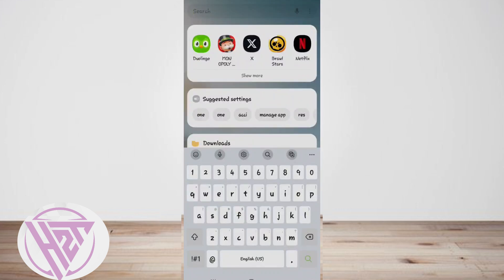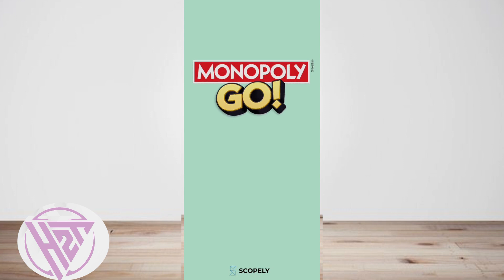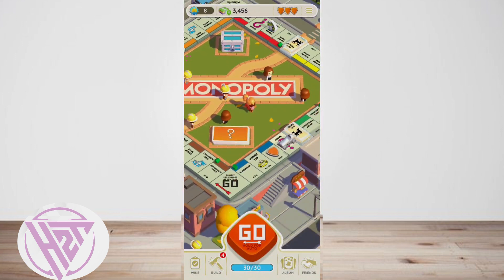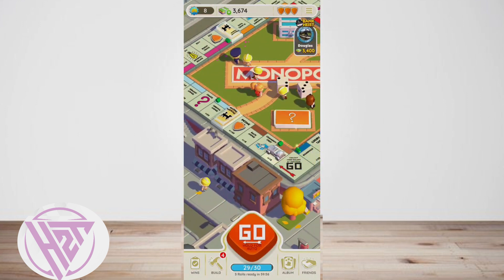Hey everyone, welcome back to the channel. Today I'm going to show you how to use airplane mode on Monopoly Go. The game has two six-sided dice, and their total number determines where you land on the game's board. Players want to have more and more dice rolls, and the good news is that it is now possible.